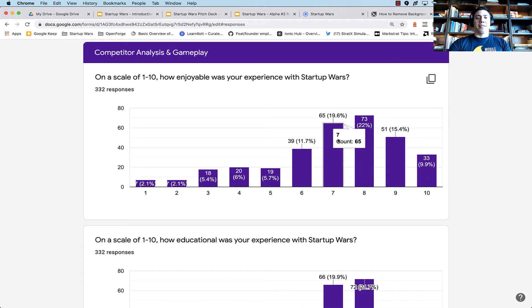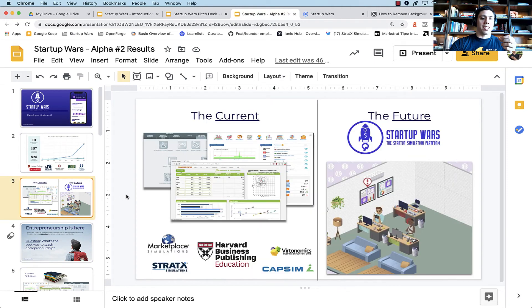One of the other pieces of feedback — new to our second alpha — is that we asked students how enjoyable their experience with Startup Wars was. Over 70% of students rated it a 6 or above, with the majority in the 7 to 9 range. When we talk about simulation software, the competitive landscape for startup simulations is nearly nonexistent. All the competition out there is basically just an Excel sheet as a web form — there's no real experience, just click-click-click and you don't get that feeling.